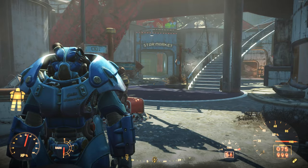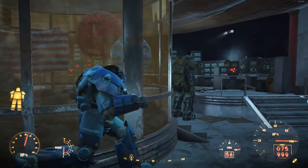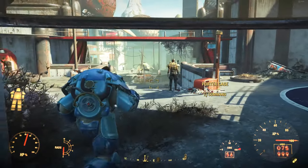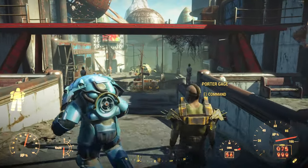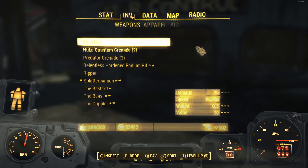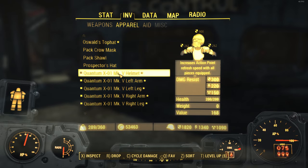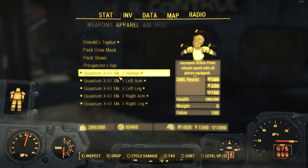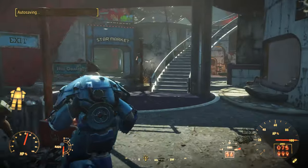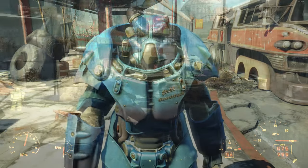That is essentially the easy, glitched way of getting the quantum power armor, which by the way is a very awesome piece of power armor. It comes with the cool-looking quantum paint scheme, which is one of the best paint schemes in the game. When wearing all of the pieces together, it increases the action point refresh speed — that's the legendary prefix on the power armor itself.